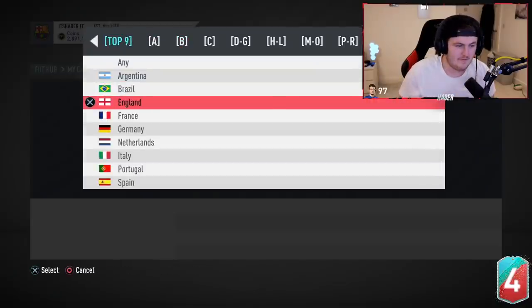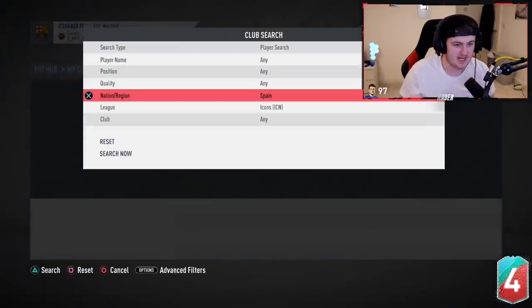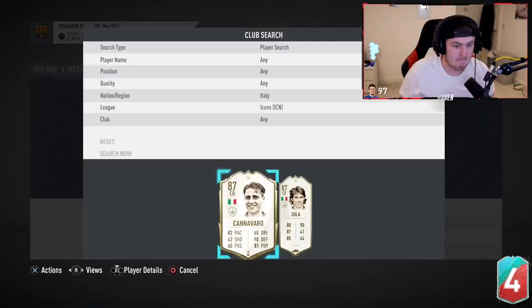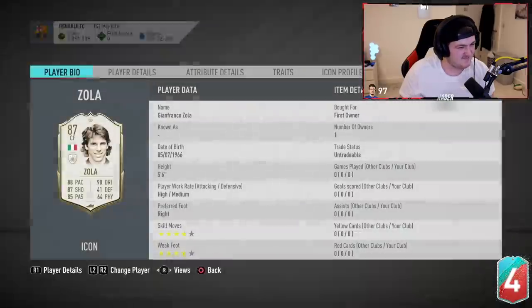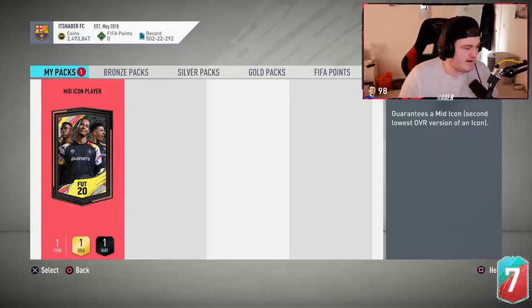Into the top nine — going England first. Not English, good start. Spanish next — not Spanish. Italian — it's a half a dub, you know. Not a bad card but not a huge dub really — half a dub in my opinion. Mid icon pack, no duplicate EA please.